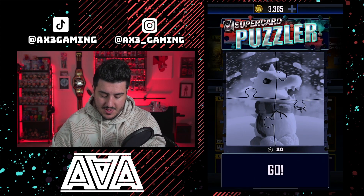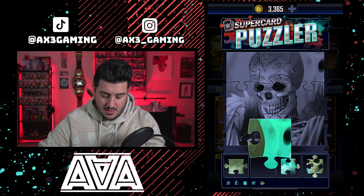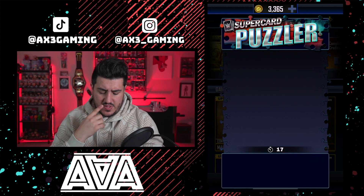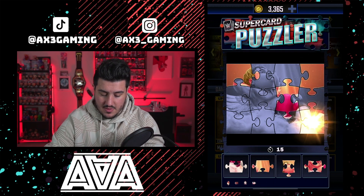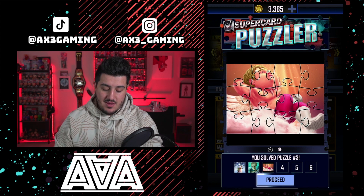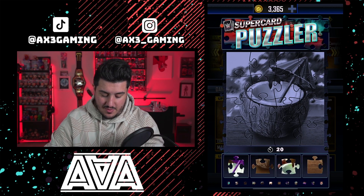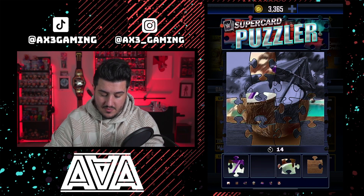This puzzle has cards from a bunch of different theme cards throughout the season, so there's not really a coherent theme between them. It's kind of hard but not the hardest one we've had. Once it gets towards the end you can see the colors mesh up a bit. You guys remember that Brock Lesnar one from earlier this season — I think it was in the Royal Rumble tier — where all the color schemes were really dark, almost completely black? You couldn't see the outline of the puzzle piece shapes. That was the dark ages of puzzling.